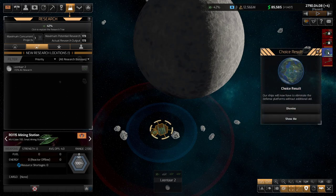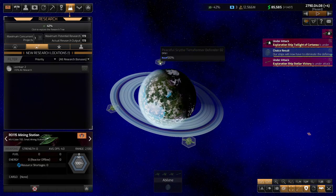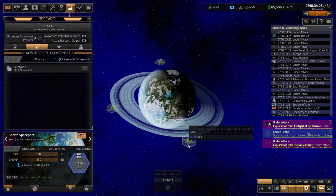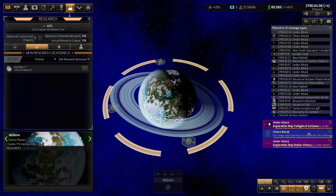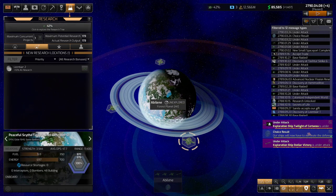Our ships will now have to eliminate the defense platforms without additional aid. I don't know what that message has to do — let's hit show me and see what this is. I must have missed the event a little earlier. These are hostile. This planet would probably be good if I could examine it — someday in the future we'll take these out and colonize this. It's a forest planet which the Mayakuro love, and it's probably a pretty good suitability. It's right at the edge there.